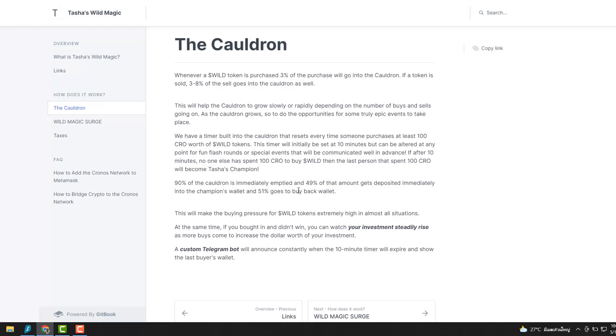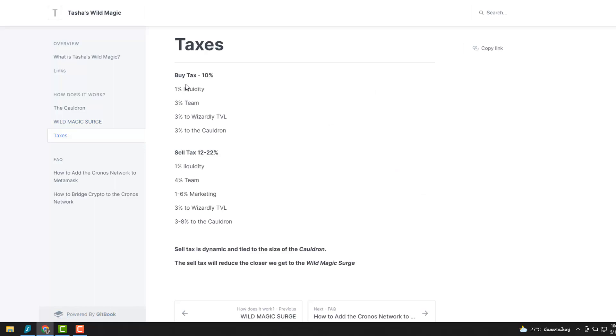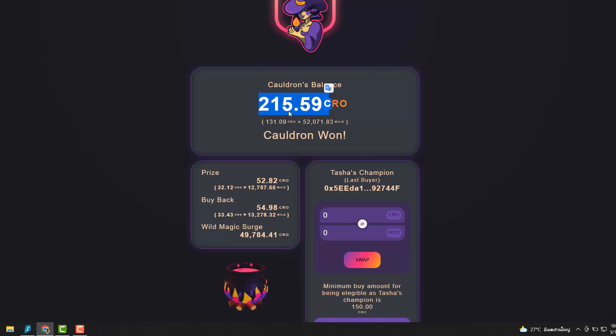90% of the CRO is immediately emptied from the cauldron: 49% goes directly into the champion's wallet and 51% goes back to the buyback wallet, plus there's a Wild Magic Surge mechanic. Interesting concept — if you get a bunch of people fighting over this CRO and putting 100 in all the time, it would work.